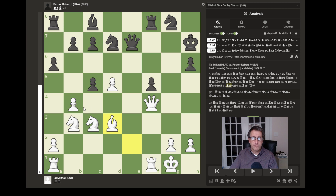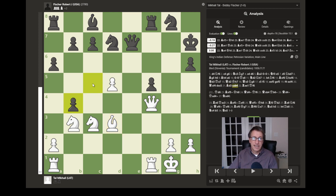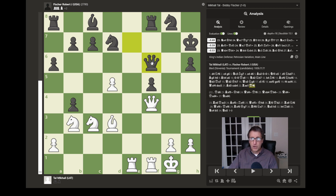Instead of recapturing, Tal — who always likes to push forward with attacks — places his bishop on d3, eyeing the black king through the pawn on f5. Fischer ignores the attack, gaining an extra pawn by capturing on b4, with the knight also under attack. White again ignores this queen side attack and counterattacks with rook from a to e1, attacking the queen. Black's queen must decide what to do, and moves to f6. This is probably one of the decisive mistakes that Fischer made in this game.